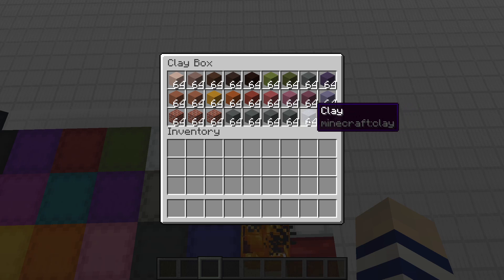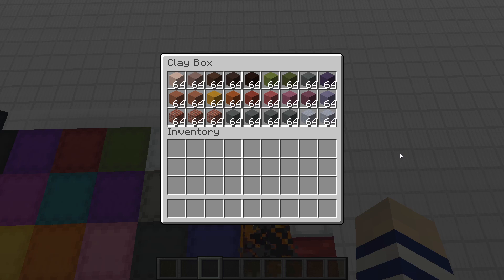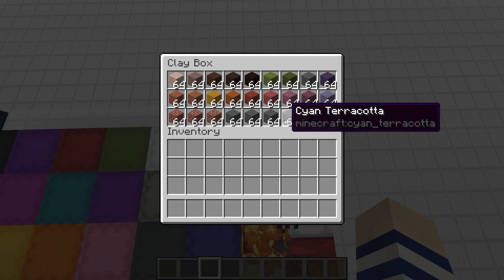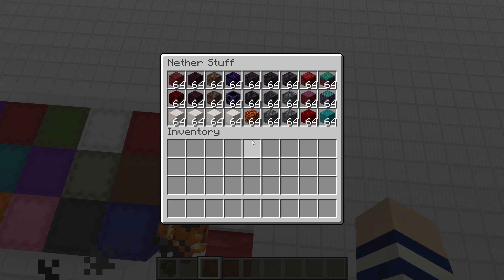Next we have the clay box — or terracotta box, or block box, whatever you want to call it. Clay, terracotta, bricks — all that good stuff. This is how I like to organize mine: a little bit of all the colors with extra of my favorite types of terracotta.